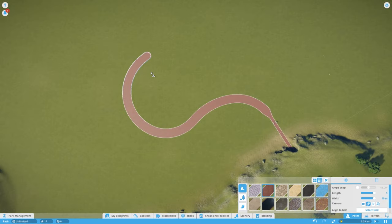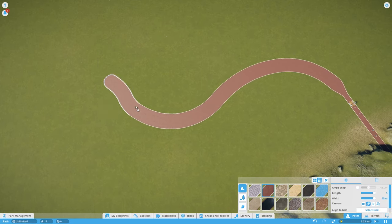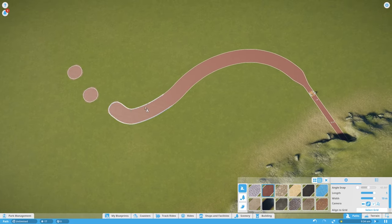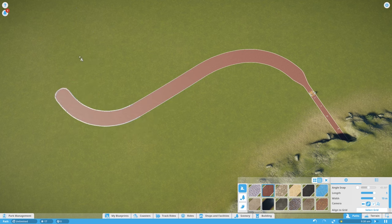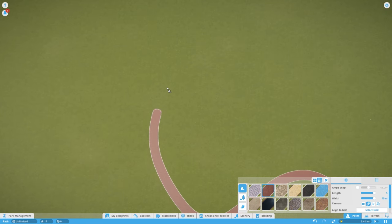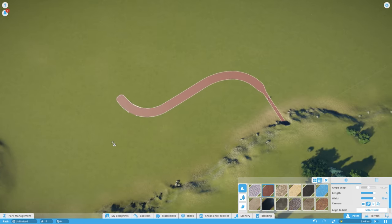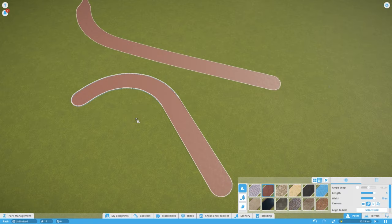Sometimes you want to get rid of a path and it's annoying to keep right-clicking — it takes each piece away and you end up with little bits you have to go back and click. What's much easier is to hold down the Delete key and move your mouse over the path. It gets rid of it all nice and quickly, still piece by piece, but it's a much easier way to delete large areas of path.